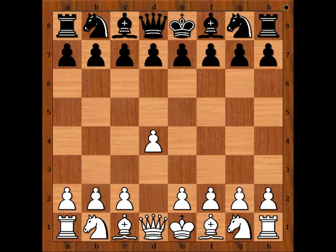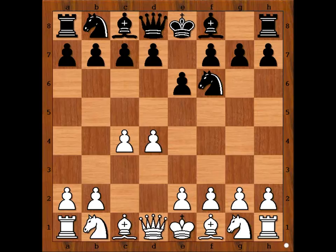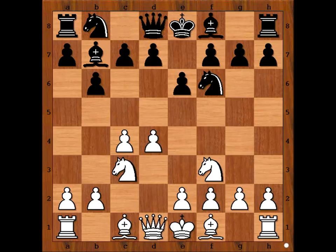Garry Kasparov had the white pieces and he started with d4. Portisch played Nf6, c4, e6, Nf3, b6. Portisch wants to play the Queen's Indian Defense. Nc3, Bb7, a3, preventing Bb4.